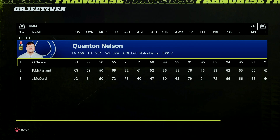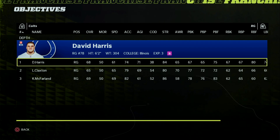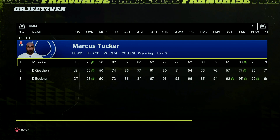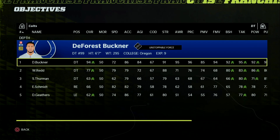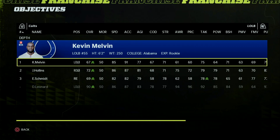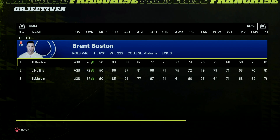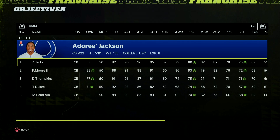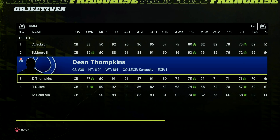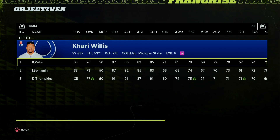At left tackle they have a 77 overall. At left guard a 99 overall Quentin Nelson. At center a 75 overall. At right guard a 68 overall David Harris. At right tackle an 88 overall. On defense they have a 75 overall defensive end, a 77 overall Quiddy Pay on the other end, and at defensive tackle a 94 overall DeForest Buckner and a rookie 77 overall William Redd. At outside linebacker a 67, middle linebacker an 81 overall Bobby Okereke, right outside linebacker a 76 overall Brent Boston. At corner, 83 overall Adoree Jackson, 82 overall Kenny Moore, and 77 Dean Tompkins. At free safety an 84 overall Julian Blackman, and at strong safety a 76 overall Kari Willis.